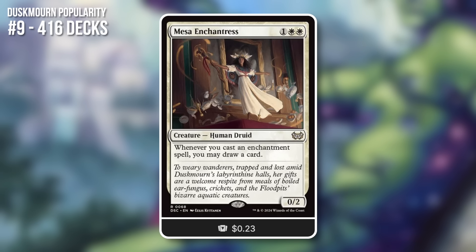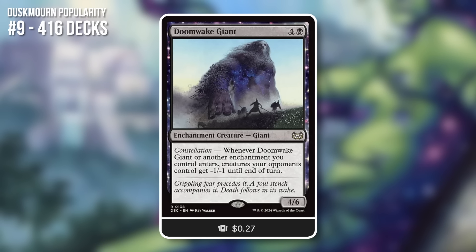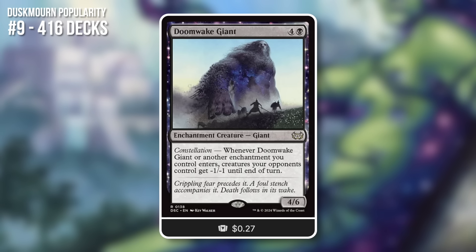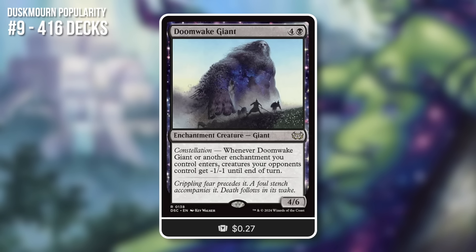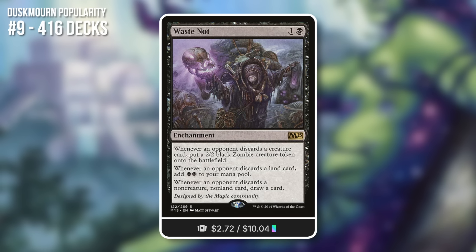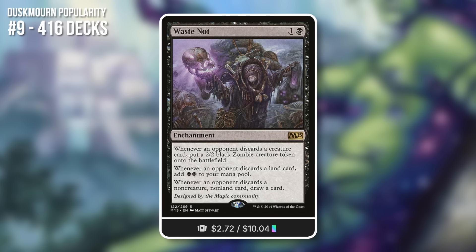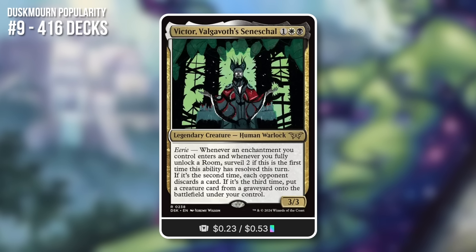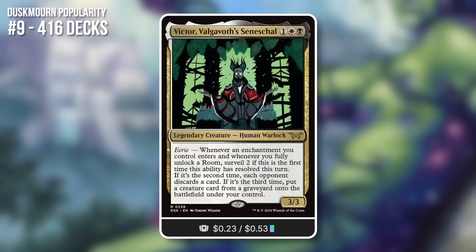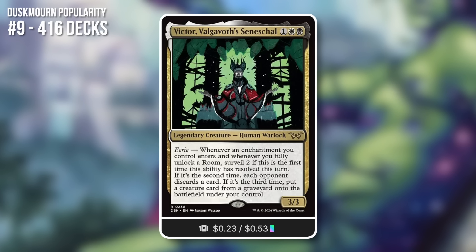So it's a commander where you want to get a lot of enchantments in and do a lot with that. Mesa Enchantress at 74% synergy — a 0/2 Human Druid for 3 mana that draws a card when you cast an enchantment spell. Enchantresses are good in Enchantress decks, who knew! Doomwake Giant at 68% synergy — Constellation cards are a shoo-in here. Whenever another enchantment enters, opponents' creatures get -1/-1 until end of turn, a great way to demolish your opponent's army. Waste Not at 67% synergy — enchantment for 2 mana that gives value whenever opponents discard. A different kind of Enchantress commander, but not the most popular of that deck type — still made 9th place.